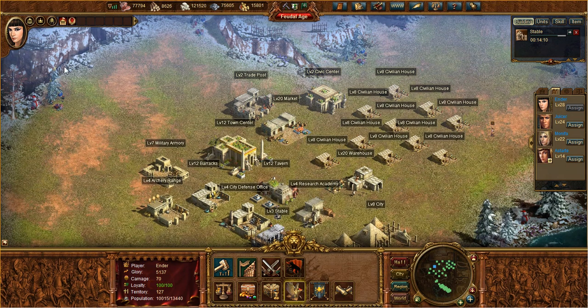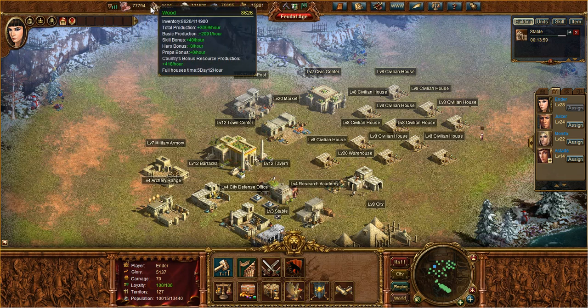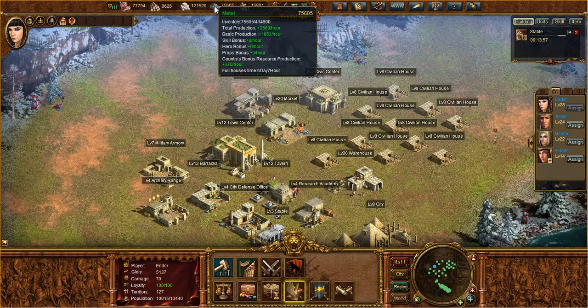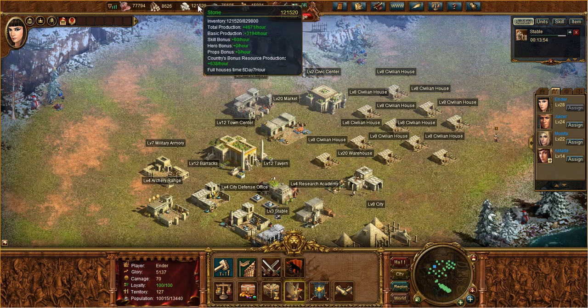Before we get into teaching you about the uses of resources, we want to show you the inventory you have and how you can tell how much you're producing. Up here in the top left, you'll see images for all the different resources. You have food, wood, stone, metal, and gold. If you hover over each one, you'll get a lot of information about each resource, which we'll go over right now.